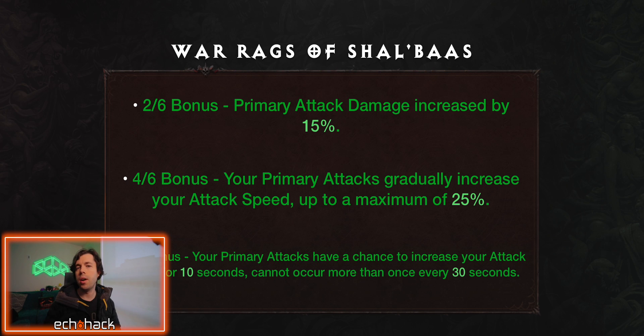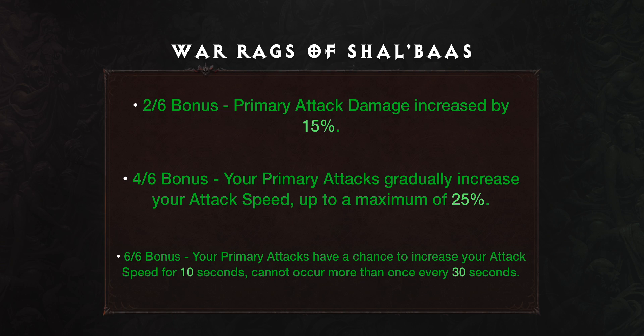The War Rags of Shaobas, or Shaobas for short, is a set focused on making your primary attack as powerful as possible. This is a fairly powerful set for many classes, but especially powerful for Demon Hunter with the Crossbow Shot and sometimes Necromancer with Soul Fire. Combine this with the Vengeance Stone family bonus to become a machine gun of double damage primary attacks. The 2-out-of-6 bonus: primary attack damage increased by 15%. The 4-out-of-6 bonus: your primary attacks gradually increase your attack speed up to a maximum of 25%. The 6-out-of-6 bonus: your primary attacks have a chance to increase your attack speed for 10 seconds. This cannot occur more than once every 30 seconds.